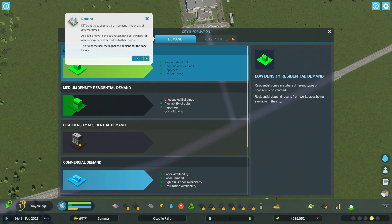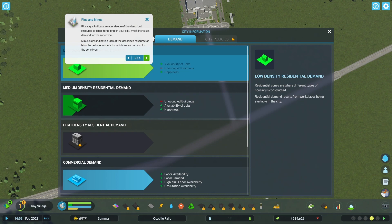Demand: different types of zones are in demand in your city at different times. As people move in and businesses develop, the need for new zoning changes according to their needs. The fuller the bar, the higher the demand for the zone type is. Plus signs indicate an abundance of the described resource or labor source type in your city, which increases demand for the zone type. Minus signs indicate a lack of the described source or labor force type, which lowers demand. So we have unoccupied buildings; we need available jobs and happiness. We also need a gas station, higher skill labor, and local demand.